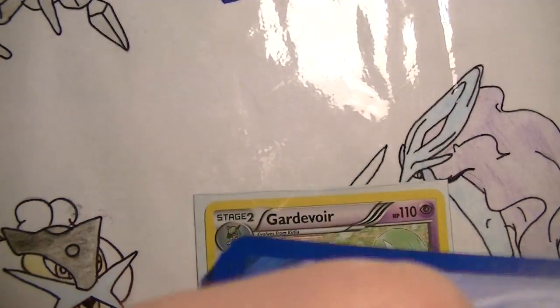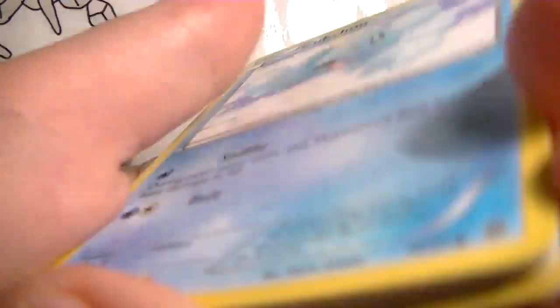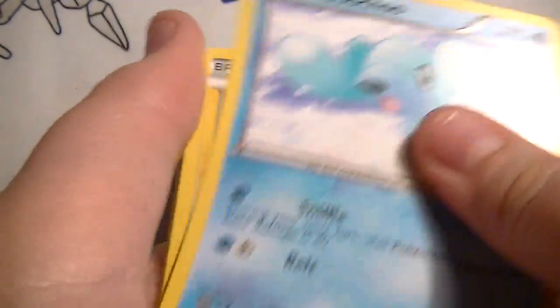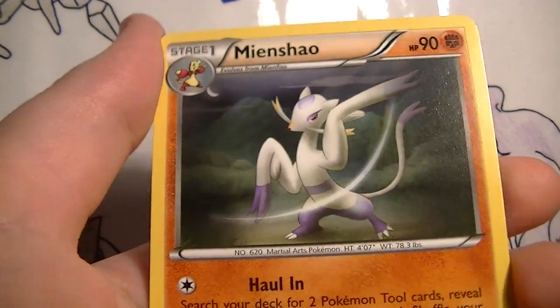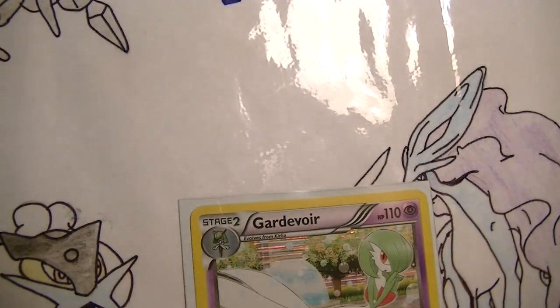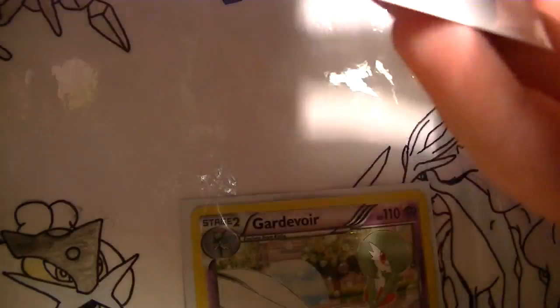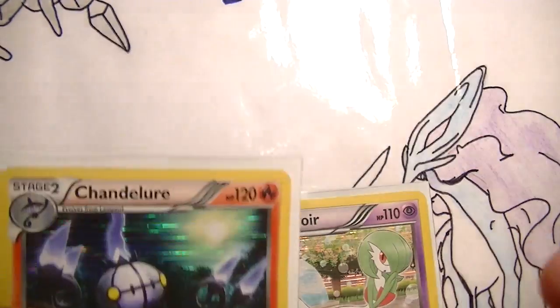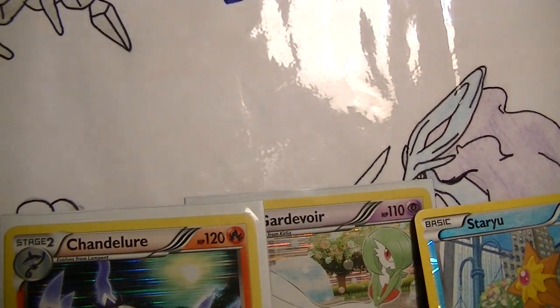Regigigas pack. Another Mincino. An awesome Nuzleaf. And a Pokémon Catcher in reverse. Go for the rare — nice Chandelure. Another holo. That's cool. Two holos. And the reverse Steelix. So the queue pack is already worth it — two holos.